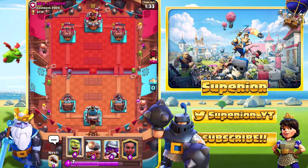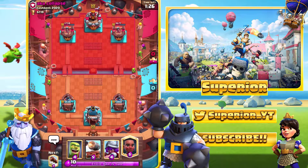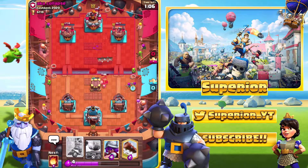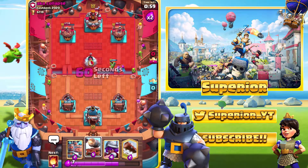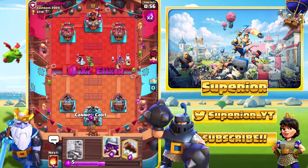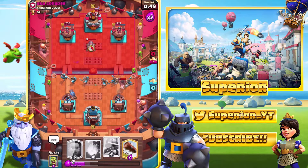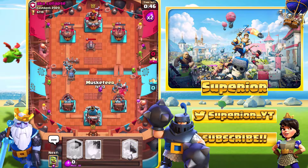We've done more combined damage but not all at once. We'll go Ram Rider — he goes to the Cannon, that was expected. No point Logging there because the Log won't kill it. We'll go Goblin Cage very high up. We need to consider he has Fireball so we won't give him the value. He does Log spell to knock the Goblin Cage backwards. Hog Rider only gets two shots though, and that's looking very good for us.